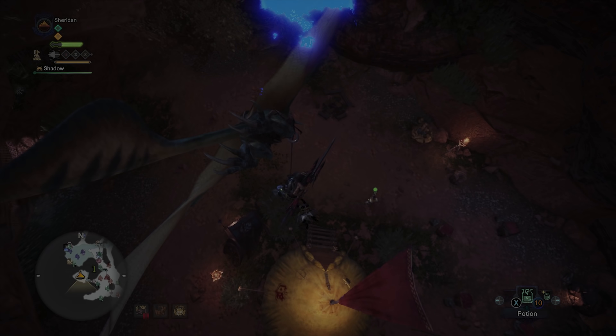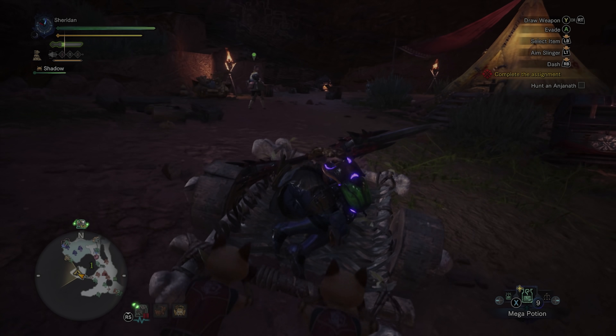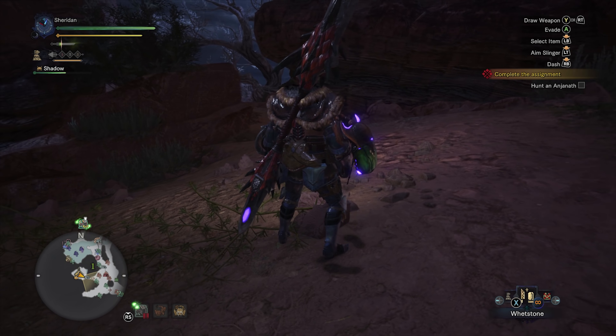We're just gonna go for a little bit of this — and let's get up here and extract our buffs. Well, he's down and easy to hit. Then we'll recall our Kinsect and get our buffs back. Stop it, Anjanath — you've got me backed into a corner here where I can't really do anything. I think we need to heal up; I'd really prefer not to die.